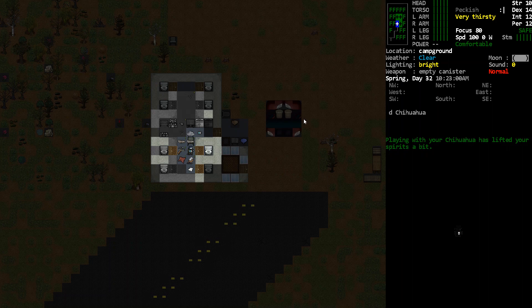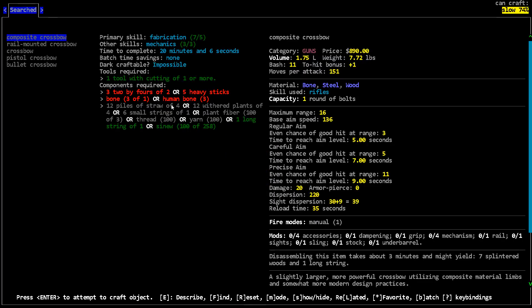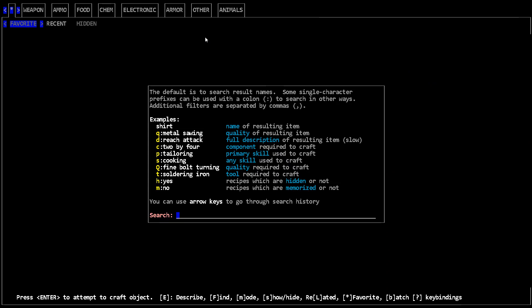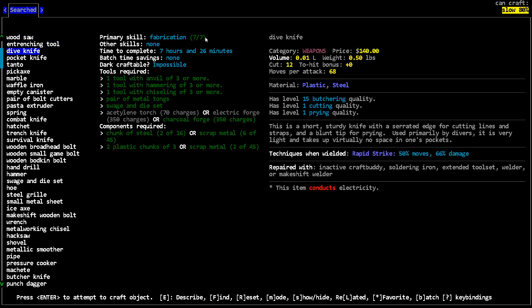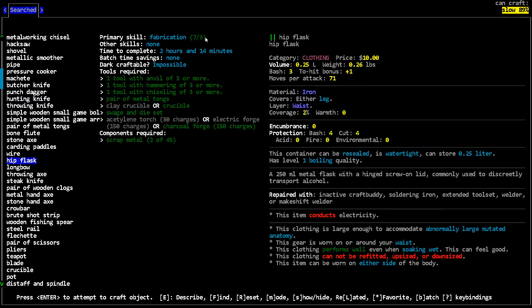I also want to show you that we have a composite crossbow which I crafted using this recipe here, so it doesn't even take that much more resources. I just needed higher mechanics, which I leveled up over the last couple of days. I also got my fabrication up as well. I can make a wood saw with that, which would be kind of nice, along with a couple other good things.